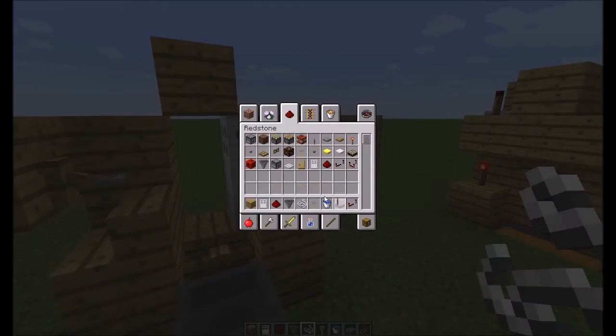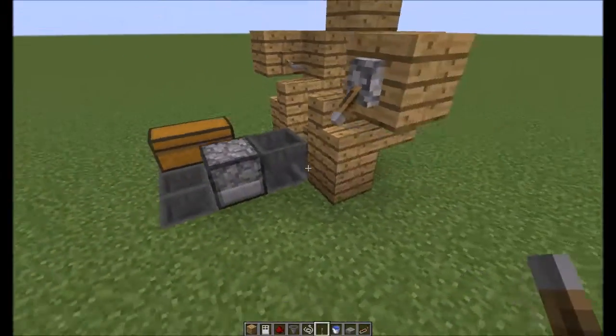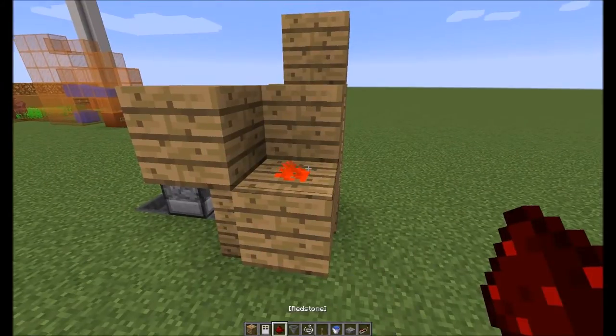The next thing you're going to need is a lever — this is going to be your on/off switch. Place that right here, go ahead and flick it when you put it down. In order to get the signal to the door block, place redstone dust here — perfect.